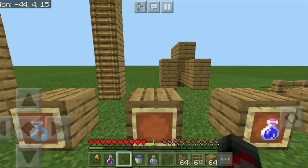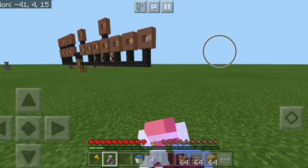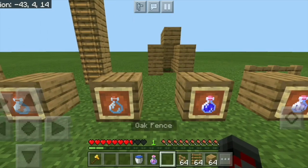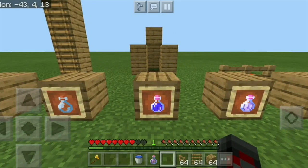Next we have the harming potion. It'll be kind of hard to notice since I'm on easy mode, but if I were to drink this, you'll notice I take 3 hearts of damage instantly. So that's what the harming potion does. Usually you don't want to drink it, and there's actually a use for this beyond just drinking it.